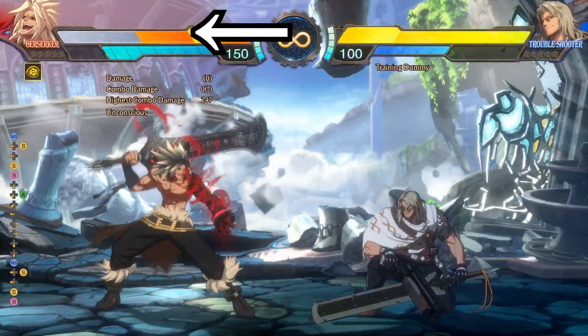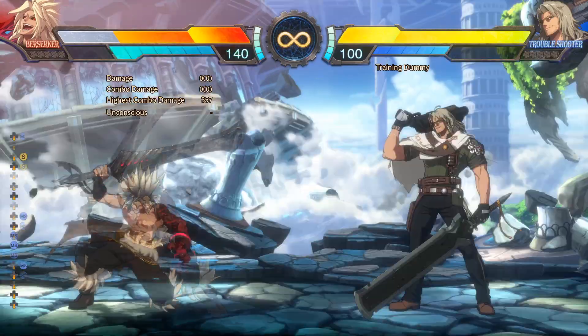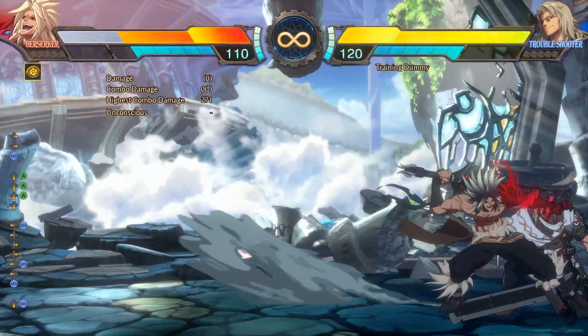Be warned: while in frenzy you'll build grey life. 6ms is mainly used for combo extension in the corner. 2ms is your reversal and also a pretty good anti-air. 4ms is a command grab. When in frenzy mode, you can get an OTG in the corner like 2ms or awaken super.